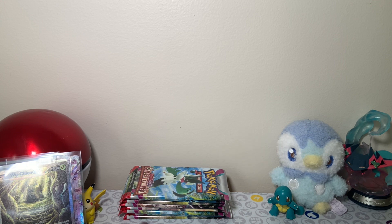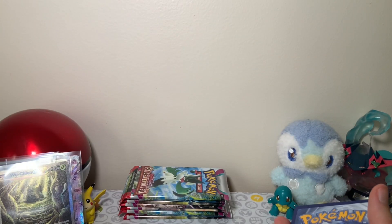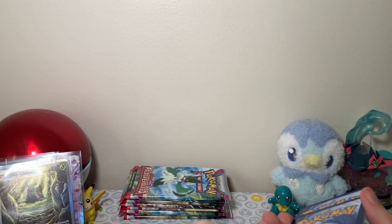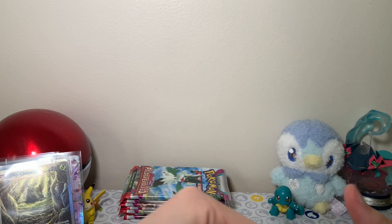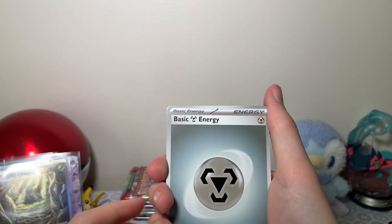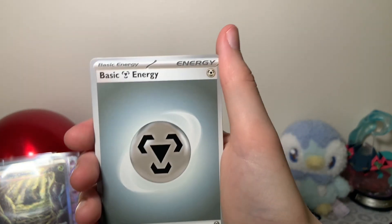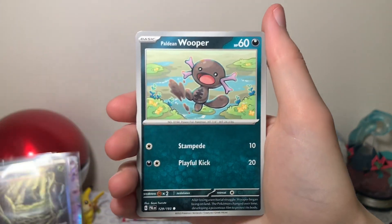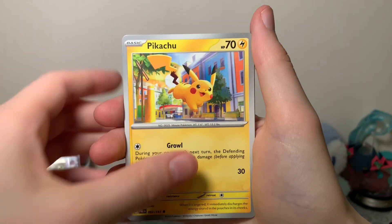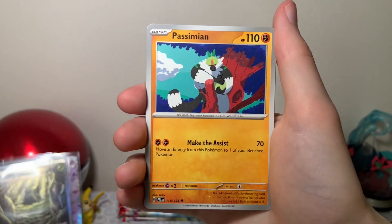I like him. My ranking for those Ancient Legendaries: there's Chi-Yu — I think Chi-Yu's my favorite because it's funny, it's a little fire goldfish. Then I like Wo-Chien or Wo-Chain, and I don't know how to pronounce that. Then I like the little snow kitty with the fangs — I can't remember his name off the top of my head. And then I like the moose last.